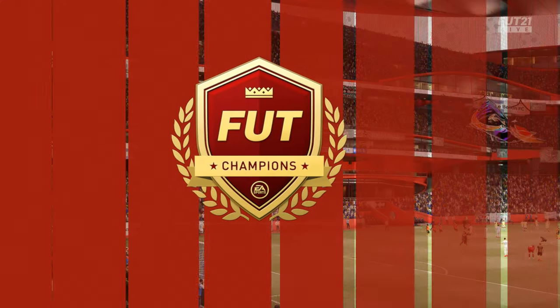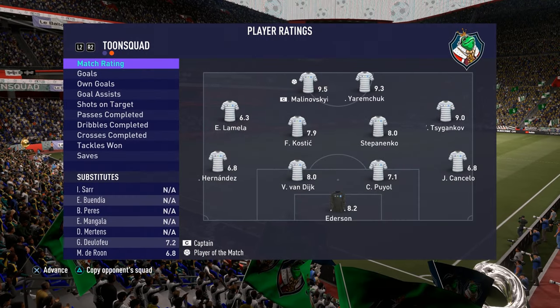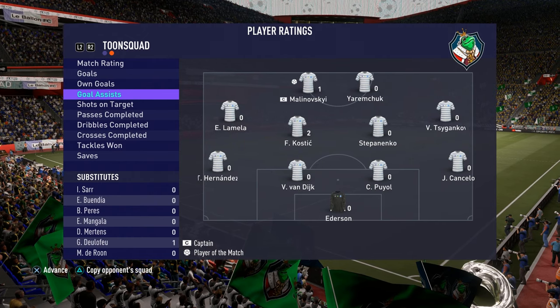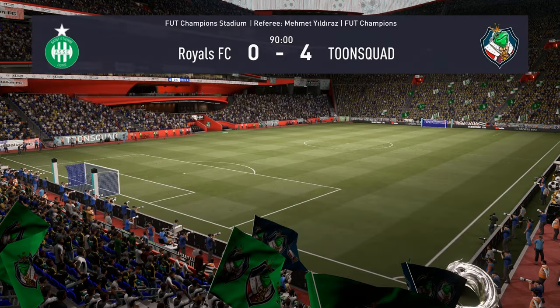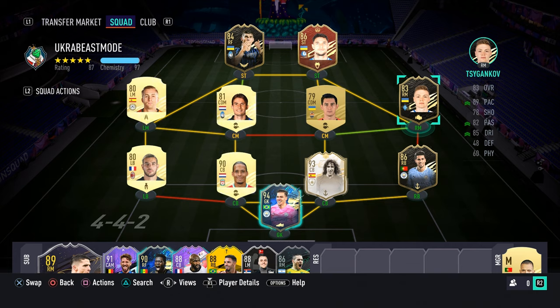Two wins with the Ukrainian boys. All of them are really really good. Marinovsky is deadly in front of goal — he's man of the match, scoring a goal and getting an assist. I would definitely recommend playing with them; they're really really fun. Team of the Season Ederson is also a really really good goalkeeper and he's really cheap, so just get him — really fun to use.